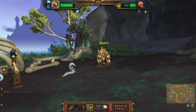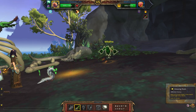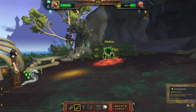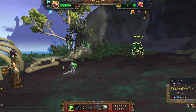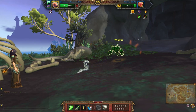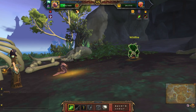Then I'm going to switch to my second pet and use Flowing Toxin, then Paralyzing Venom. One more should do it.